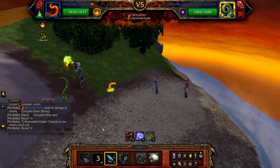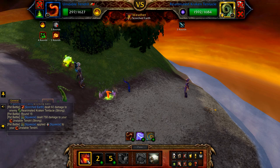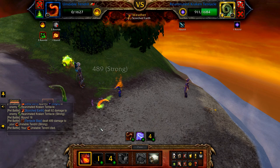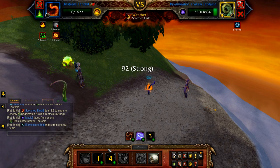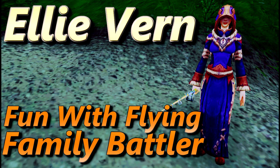Once the slime is defeated, the kraken tentacle enters. Start with elementium bolt, then use scorched earth on cooldown, and deep burn until, and if, your tendril is defeated. If your tendril is defeated, your fell flame enters — start with conflagrate, followed by scorched earth, and then flame breath until the fight is done.